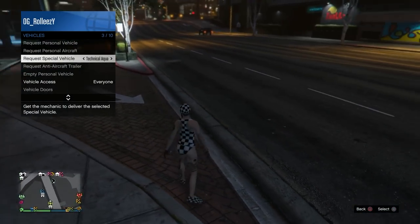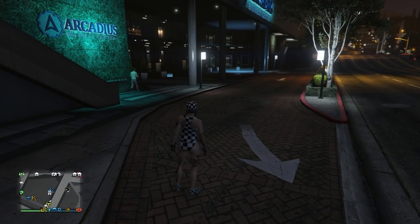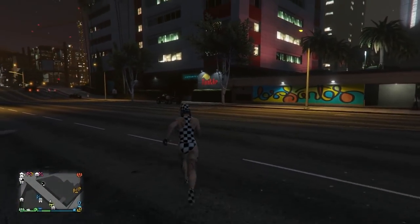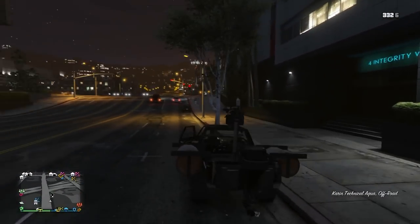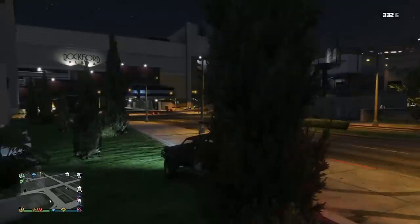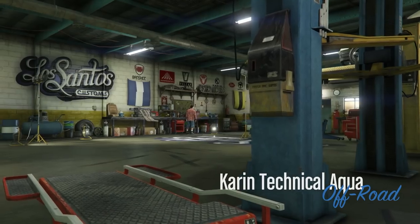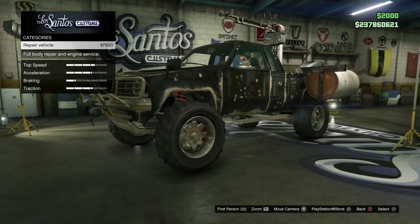I recommend having an office or apartment close to the circle. Open your interaction menu and grab one of the special vehicles — just like the last few workarounds, we're using special vehicles. I'm calling up the Aqua right here. You'll notice there's no personal vehicle icon on the map — that's because you're in a glitched state. You need a special vehicle that can enter Los Santos Customs — nothing like the Phantom Wedge.